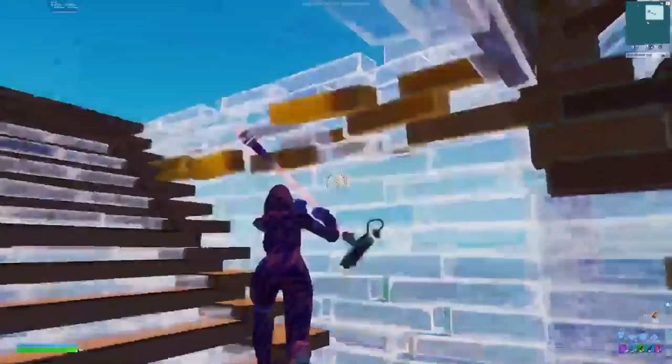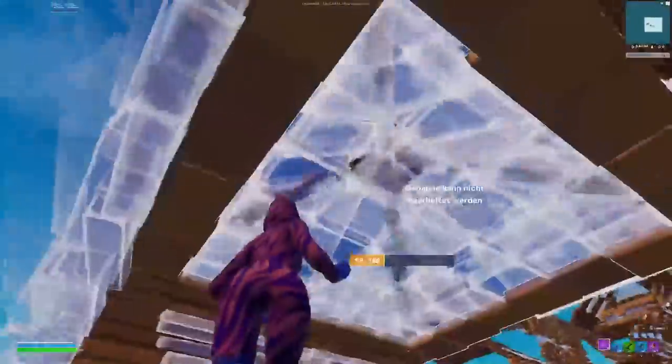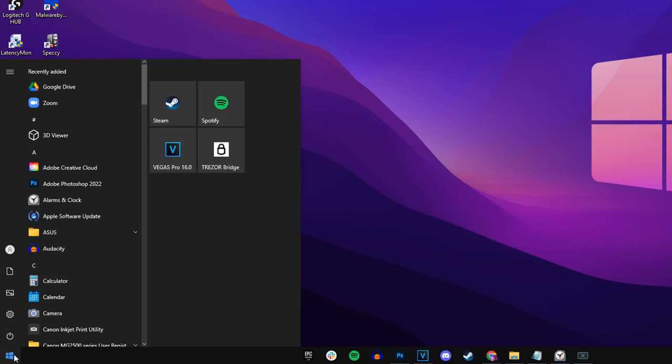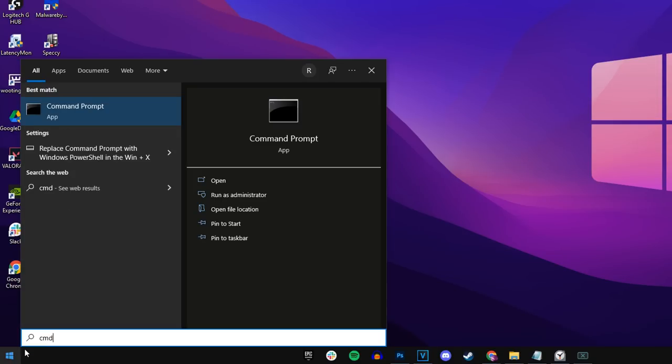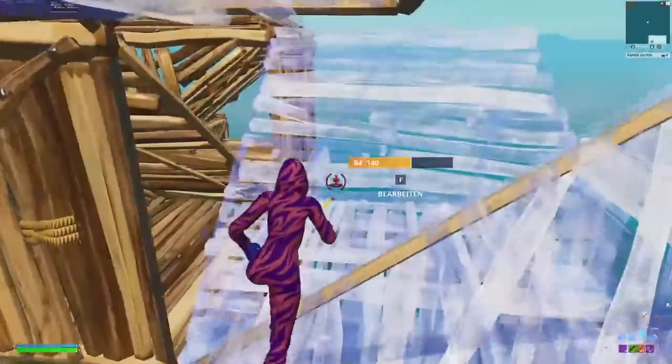On top of changing your DNS server, you can also clear your DNS resolver cache to speed up and optimize the DNS you've chosen even further. To do this, go to your Windows desktop, click on the Start menu, and type in CMD to bring up the Command Prompt. Then type in the following command: ipconfig /flushdns. Press Enter and you'll see that it has successfully flushed the DNS resolver cache, which speeds up and optimizes the DNS we've just chosen.